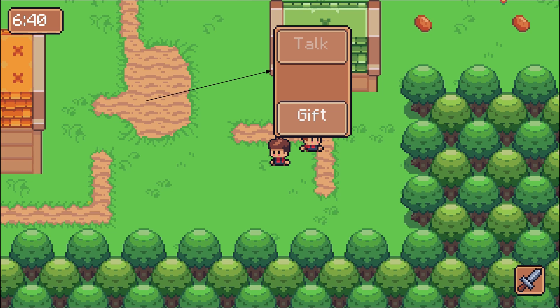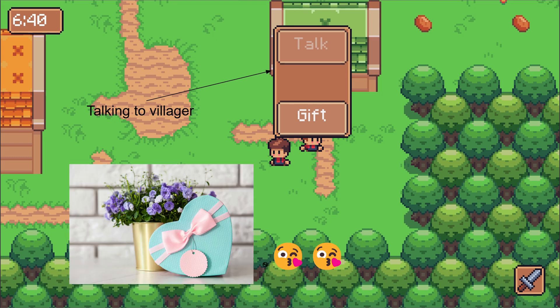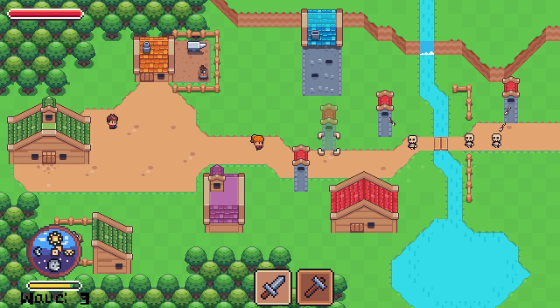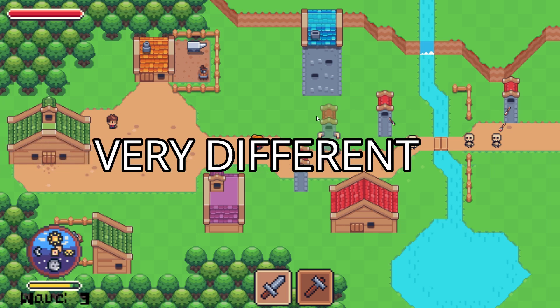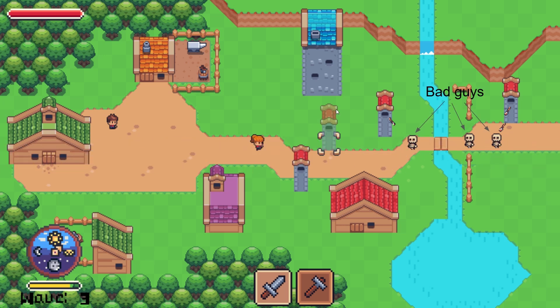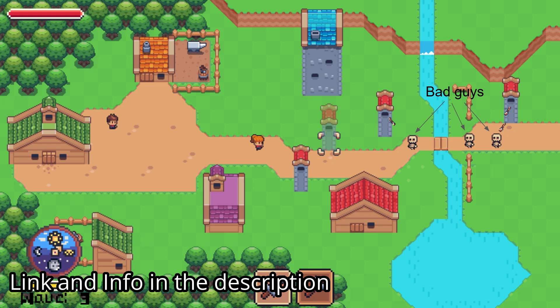In towns, you'll be able to explore the surrounding area, talk to townspeople, complete quests, etc. This is the life sim portion of the game because you'll be able to give gifts to people and develop relationships with certain townspeople. When the invading skeletons attack, you'll have to defend — these battles are the tower defense portion of the game. The demo I created a year ago was to prototype this combat system, and it's still available on itch if you're curious.